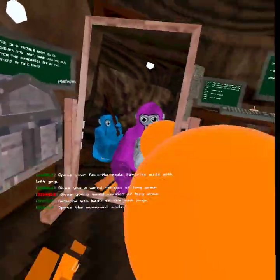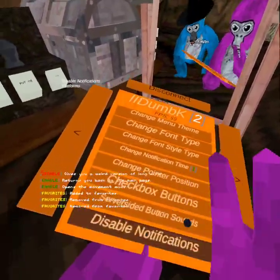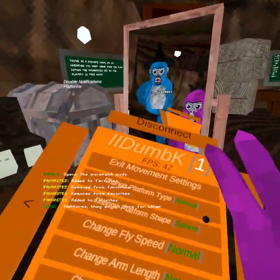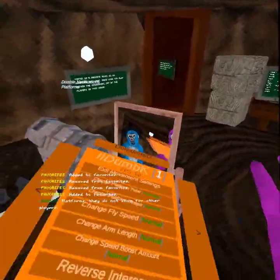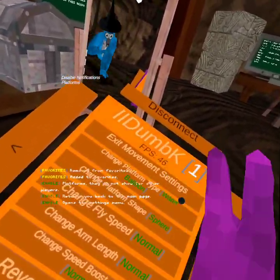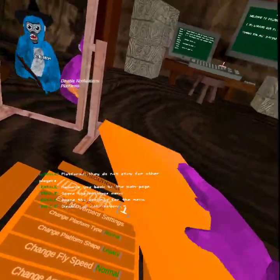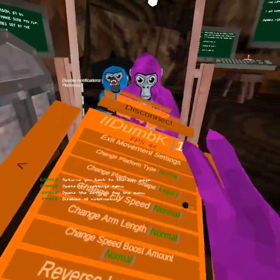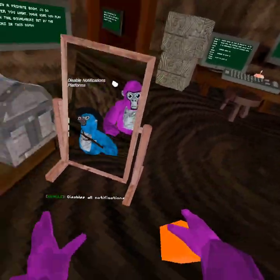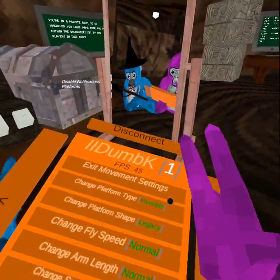First we have platforms — these are weird platforms but you can change them in settings. So under movement settings you can change the platform type: visible, normal, cube, cylinder, legacy. Legacy are the actual good platforms. Small works, long playing platforms one by one doesn't really work. Sphere is an option too — legacy in my opinion is the best. Then we got invisible platforms.